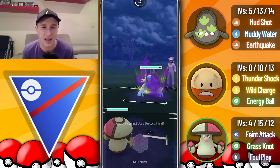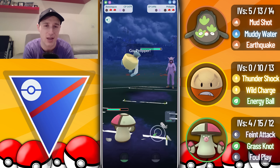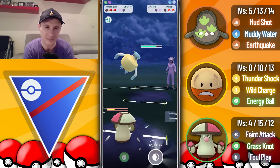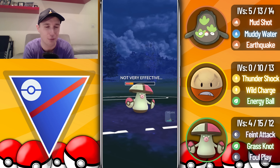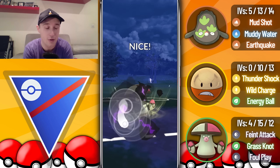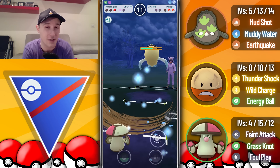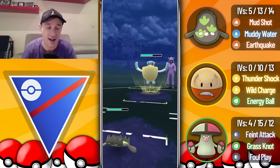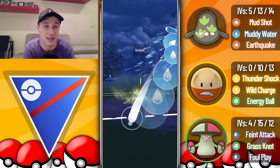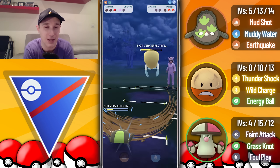Earthquake takes out the Galarian Stunfisk. They come back with Swampert and I catch the swap onto Amoonguss perfectly — just a Hydro Cannon, doesn't do too much. They then come in with a Pelipper, and this is another battle where it would be so great if we had Rockslide. They get a massive farm down and I could go straight for a Rockslide, but unfortunately Muddy Water does absolutely nothing against the Shadow Swampert in the back, so I concede the match.